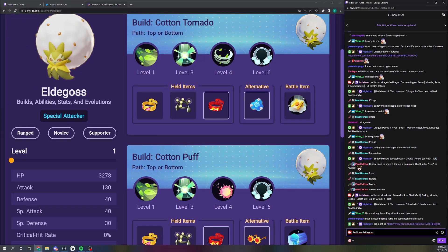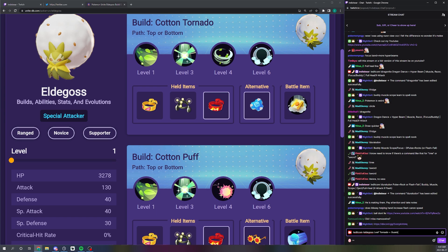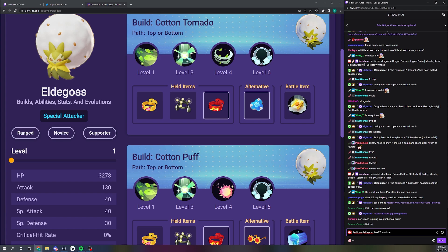Eldegoss — Pollen Puff at this point is unplayable; the damage sources happen way too quickly. The only games where I might go Pollen Puff would be if our Hoopa on the team went Trick and Shadow Ball, leaving no way to recover HP, and the enemy team has a Decidueye, Venusaur, or a sniper — where the extra regen might make the difference. Otherwise it's Leaf Tornado every game. Constrict Guard and Constrict Spore are both viable — Guard has been nerfed a lot and Spore has been buffed, so Guard is the default but Spore is a viable alternative.